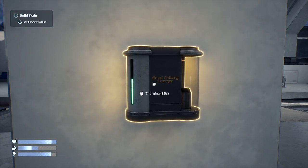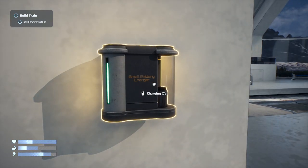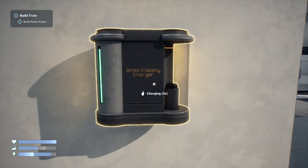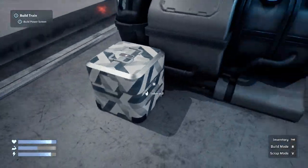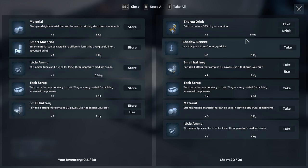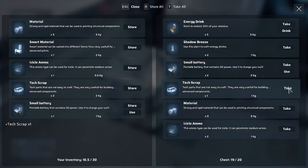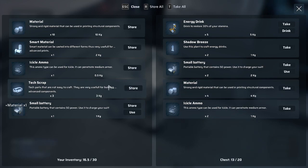I filled up the cat's food dish. I ordered one of those tall cat tower feeder things that will distribute cat food — I'm hoping that will help. Right now it's just in a bowl. Can I make another one? Let's see — I'll take the tech scrap and the material. Wow, I have a lot of material.